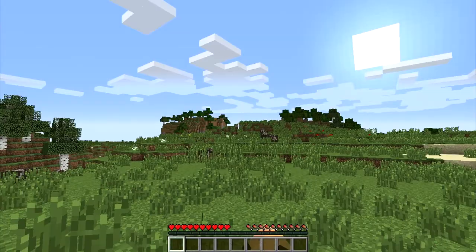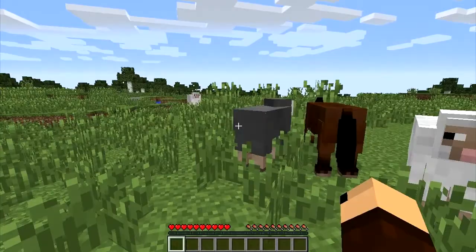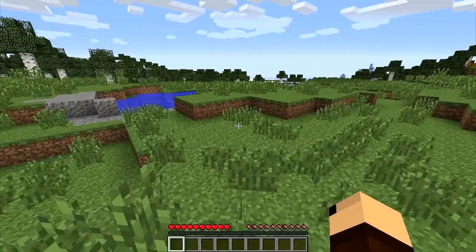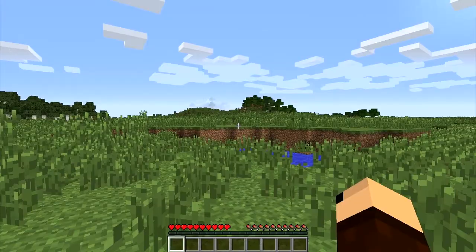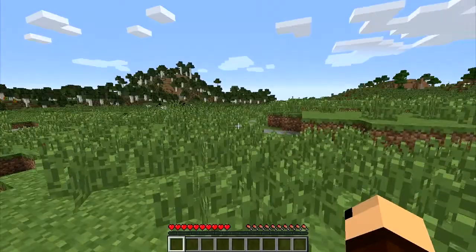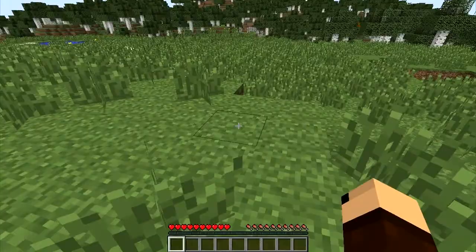First thing you want to do is take a look around and see what's in the general area. We've got some cows bouncing around so we've got food, some sugar cane, plenty of trees — different types. We've got a birch forest over here, we've got sheep for wool to make beds in the future. You really just want to get an idea of what's around your general vicinity. It's good to have a multitude of things. Oh hey, coal!